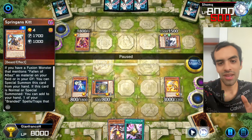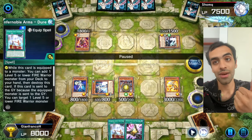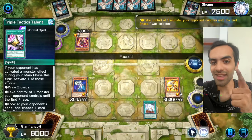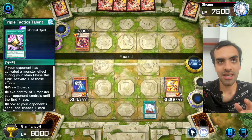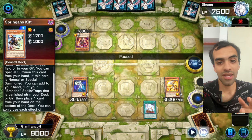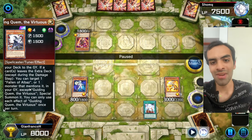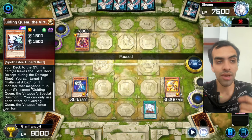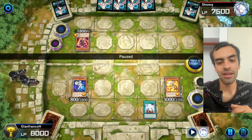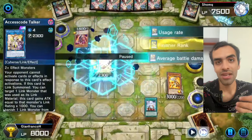We do one summon that trades evenly even if they draw a hand trap, and that lets us get Gear Fit in the gate — that's a good trade. We TTT and take Quen. That's really smart, because Quen has an effect to revive — they could have revived Fallen of Albaz as an interruption. Quen says 'if a card leaves the Extra Deck' — that's why we did everything before committing to Extra Deck summons. By taking Quen, he cannot use it to revive Fallen of Albaz.